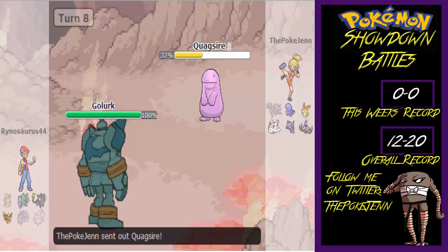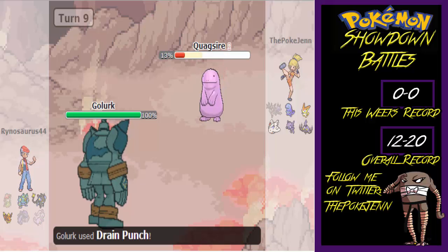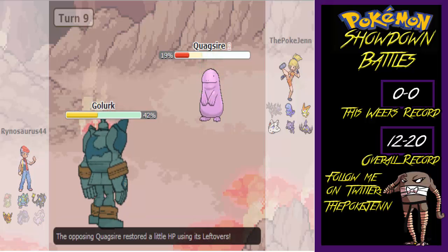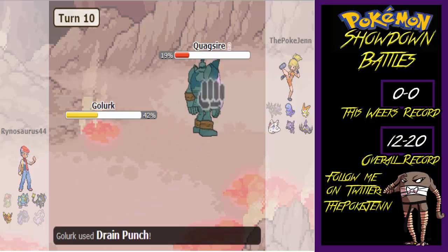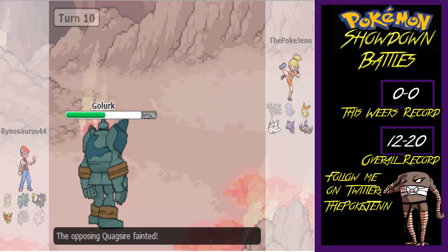I went back to Quagsire and went for Waterfall as he went for Drain Punch — I ate it up, which was great. The Waterfall did 42% damage. I went for another Waterfall, but unfortunately he killed off Quagsire. I'm pretty proud of Quagsire in this battle, though I realized I didn't really need him anymore.